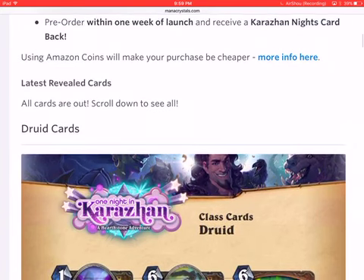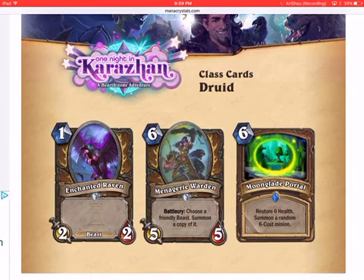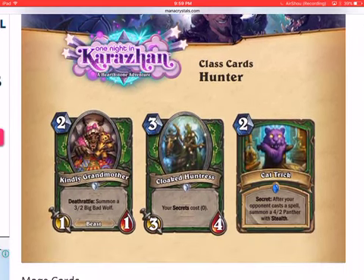First is Druid. I think Druid got a pretty decent set of cards. Enchanted Raven is a really stable card. Menagerie Warden is not bad — it can copy the likes of Savage Combatant or Mounted Raptor, though in Hunter it might be better since you can copy Savannah Highmane. Moonglade Portal is actually one of the best portals they released, so Druid got a nice upgrade.